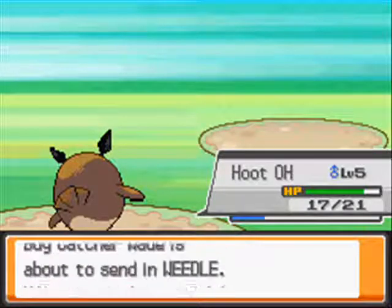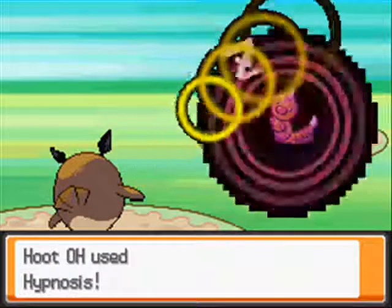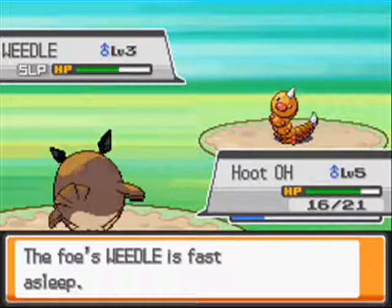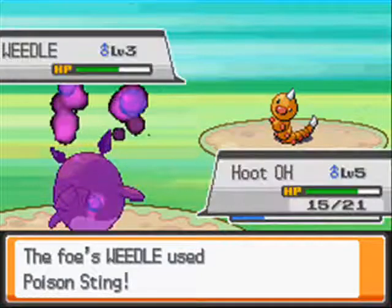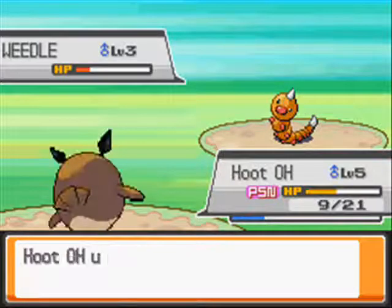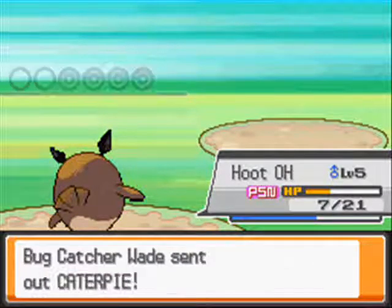Hoothoot learned Hypnosis, which is a move that puts Pokémon to sleep — like this annoying Pokémon — and I'm surprised it didn't miss. I'm gonna use Tackle and it doesn't do that much damage. One Tackle misses, not great, and I get poisoned this turn. I use another Tackle to finish it off. The poison animation looks really cool in this Generation 4 game.